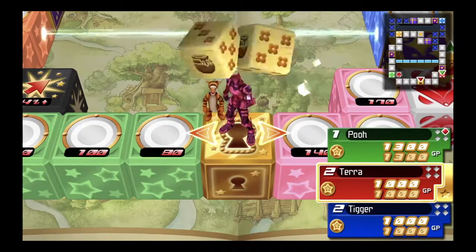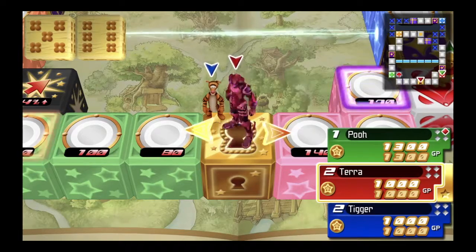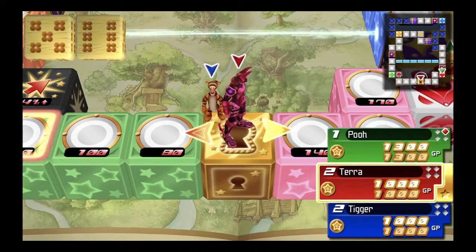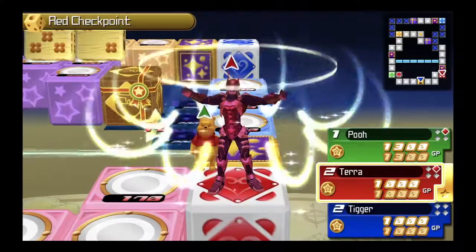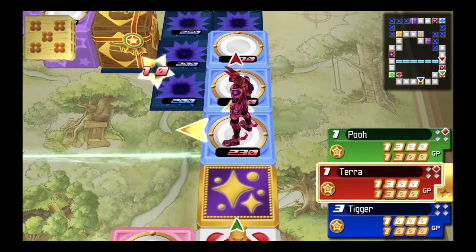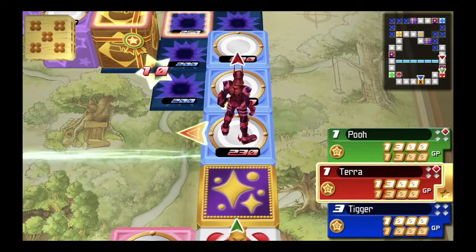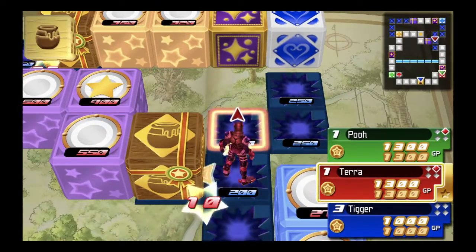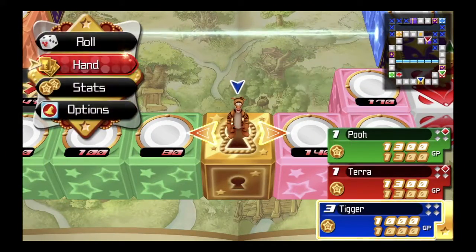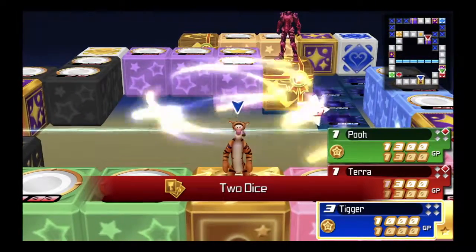You have these cards that you can sacrifice to get power-ups, or you can lay them down on spaces like buying properties in Monopoly — when players land on it they owe you stuff. Let's go to the checkpoint, get that command card. I actually wanted to go the other way but it's fine.